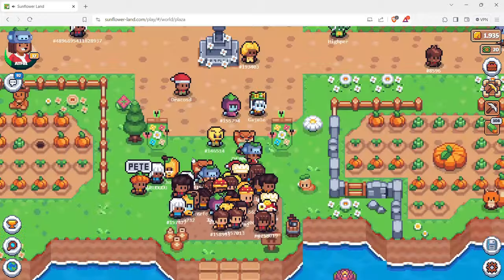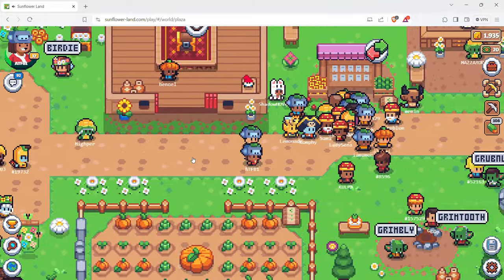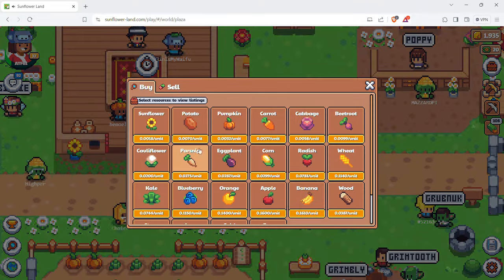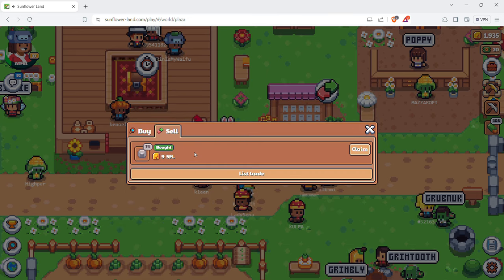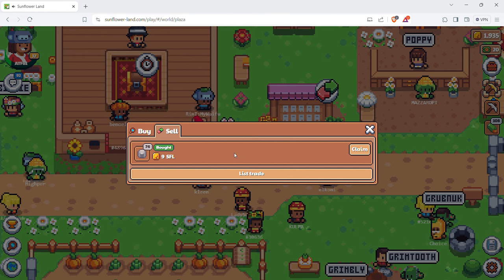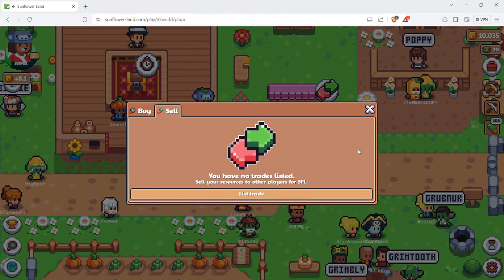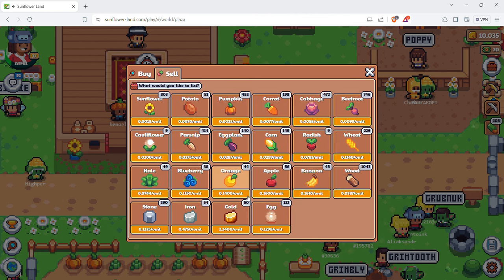This latest update did have a trading section. If you go over here to the right, you'll see the green and red arrows - click on that and you can buy resources or go to sell. I already had three listings: eggs, stone, and camera. All of them sold within less than a day. This one I sold for 9 SFL, so I'm going to claim that now.